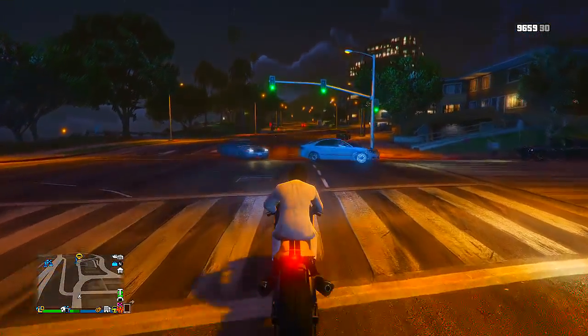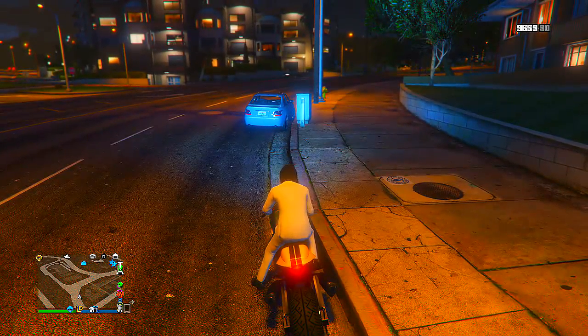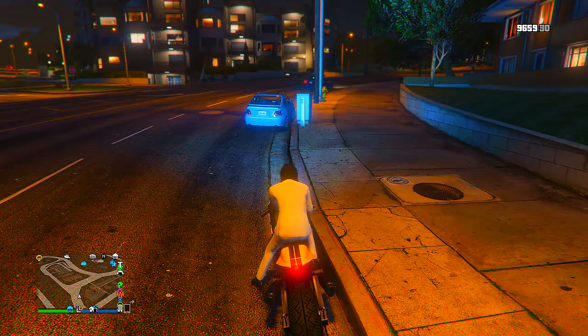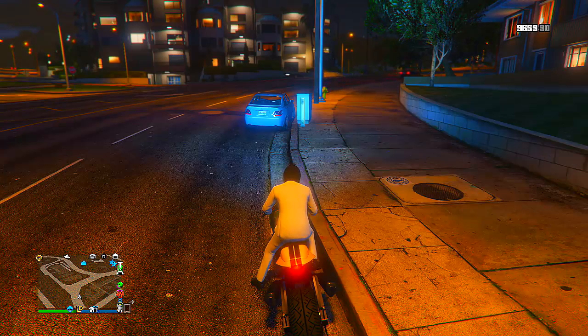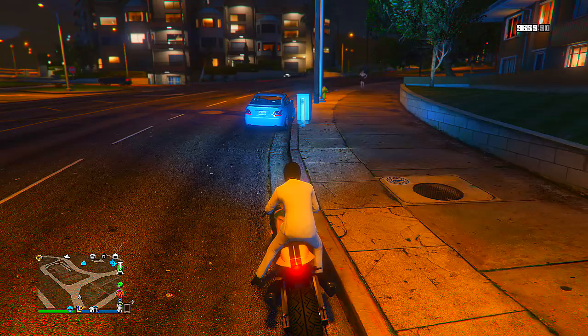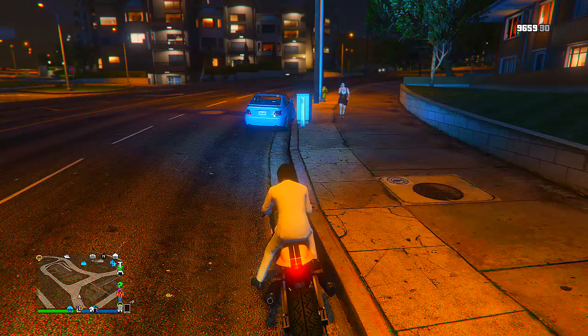Once you've been spawned back inside the MOC, walk outside of the command center and over to the vehicle workshop — you should see your Sultan RS there. Pull up your phone and call Mors Mutual Insurance and claim one of the Fagios back. You should see a blinking motorcycle marker on the map at the bottom left. Get inside your Sultan RS and change the plates — you don't have to change it to another custom plate, you can simply change the color. Then press B or circle; you'll see options for exit the mobile operation center and exit the vehicle — do not exit the MOC, just click exit the vehicle.